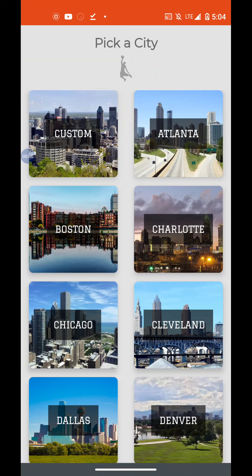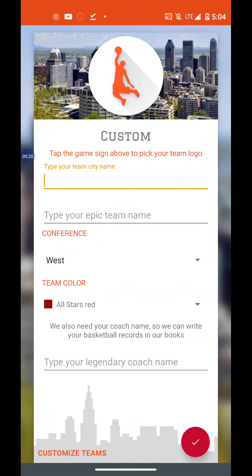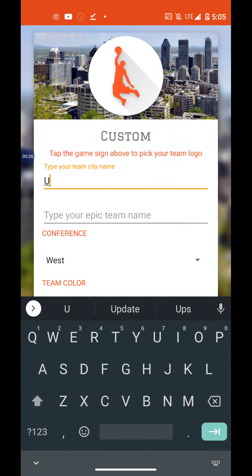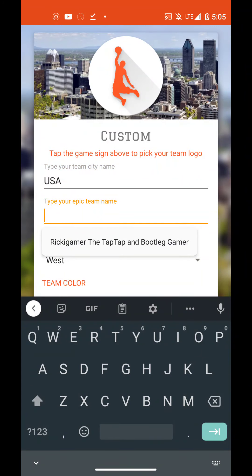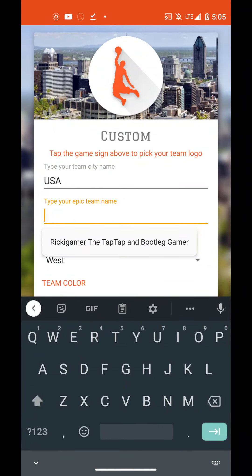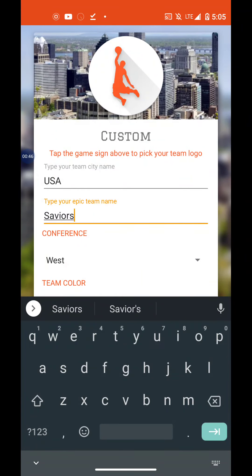Hello everyone. Welcome to Astonishing Basketball Manager 2019. We're gonna create our own fantasy basketball team. We're gonna pick our city name — or it's not gonna be a city. I want this to be long-lasting. Now we're a basketball team. USA Saviors.